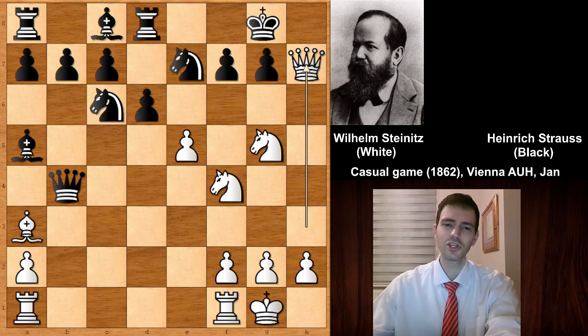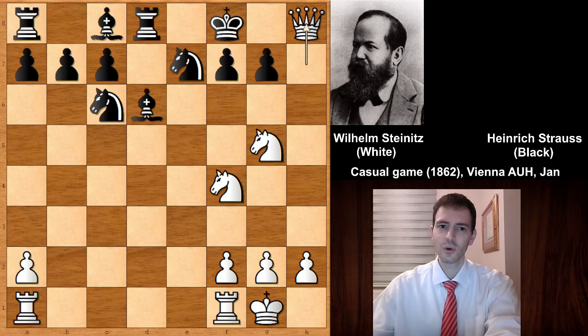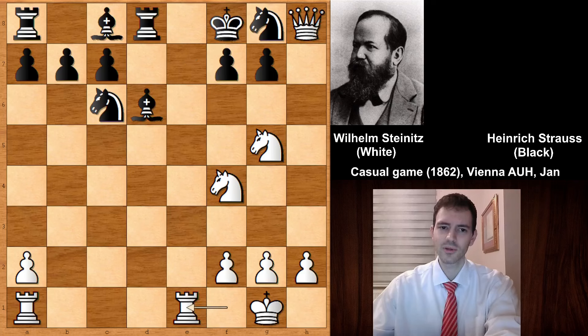Simply checking the king and then capturing the queen — basically white is a queen up. Bishop takes on b4, and black has two pieces for the queen, but a queen is a queen. Most chess players would resign in this position. So e takes on d6, bishop takes, check — the only defense — and then cutting the escape square, sacrificing the knight but threatening to checkmate the king.